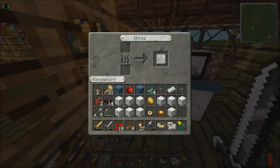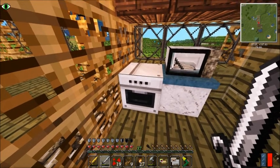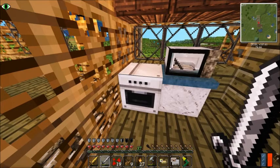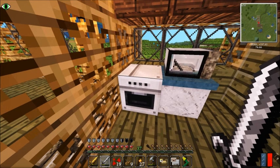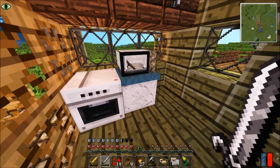So what I've done so far is I've made an oven, which we need to find either walnuts, olives, or sunflower seeds. I have been searching for the past few days for sunflowers and can't find any, so the oven may go unused for a while.